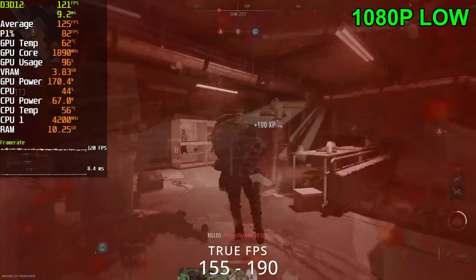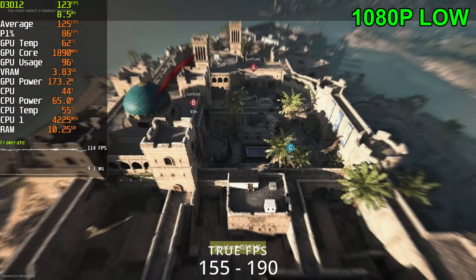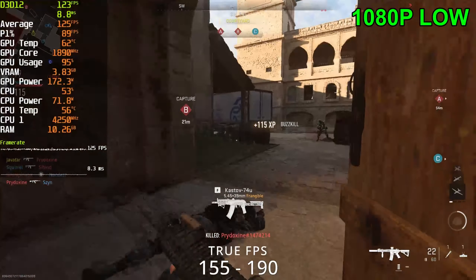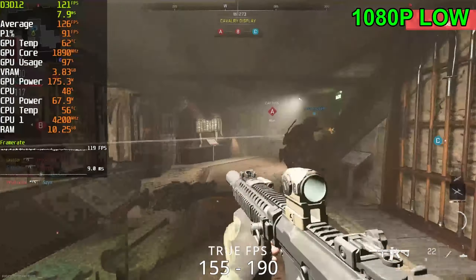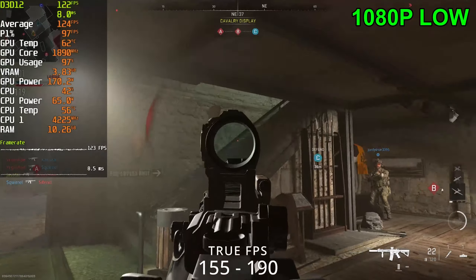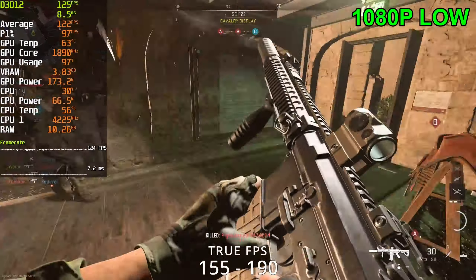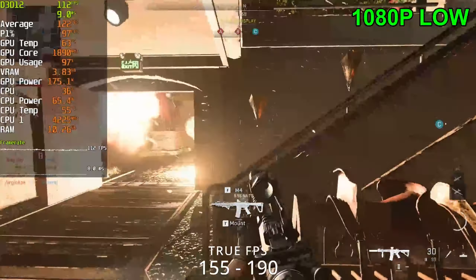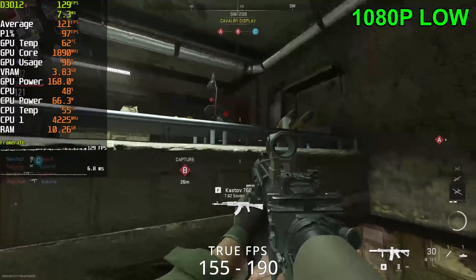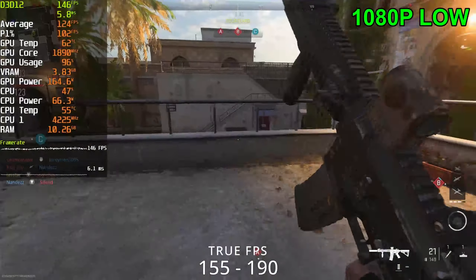We're getting 120 FPS — oh, he got me already. Getting 130 FPS on the lowest setting. That's kind of low, I would imagine. We had 180, 190 with the 3080, and we're only getting 110 to 120, maybe 130, with the 3060 Ti.